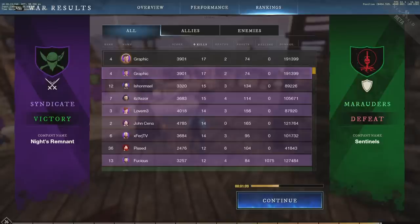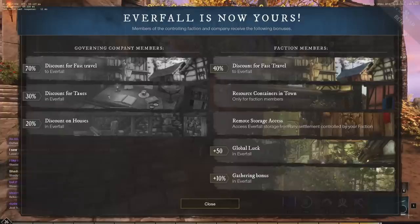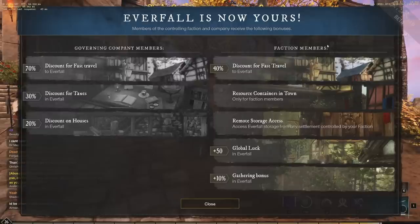Solid, solid, solid — a lot of fun. That was a lot of fun, guys. Thank you for tuning in to this video. The first war I've ever been in during this beta — the first war of this server. Syndicate took over Marauders. I had the most kills in the game with 17 and 2 deaths, and fourth most damage overall. Not really on any turrets, just crazy to see this take place. Governing company members get a discount for fast travel, 30% discount for taxes, and 20% discount on houses in Everfall — which is one of the most popular areas in the game.